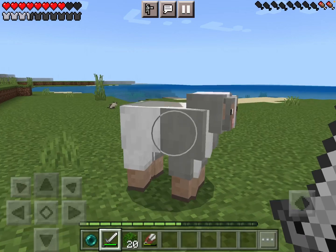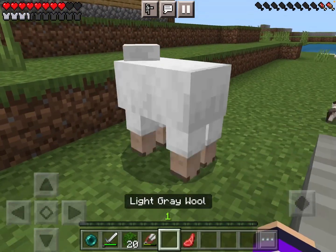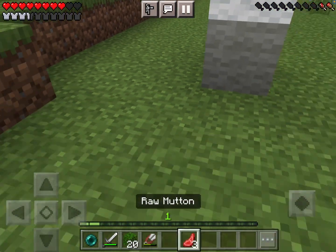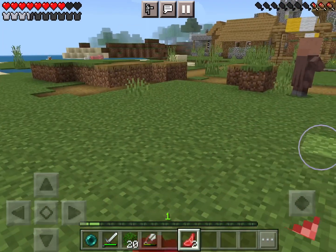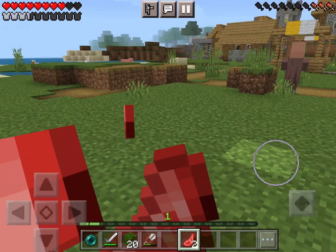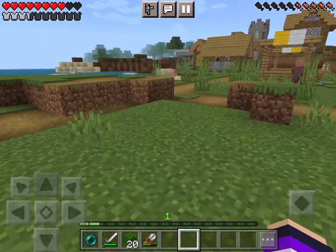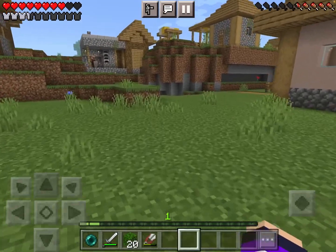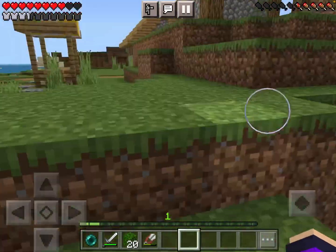It doesn't give me any meat so it's useless. That was easy. Okay so first I have to find a cat or find a spider - it depends what I find first and if I can kill it or not. Let me check if I got anything in here.